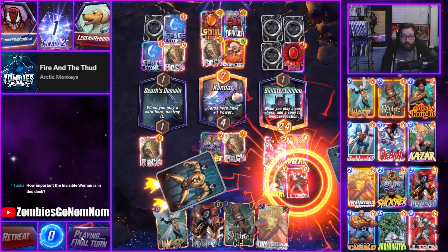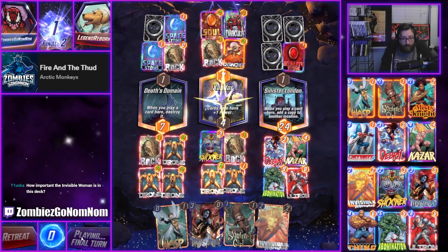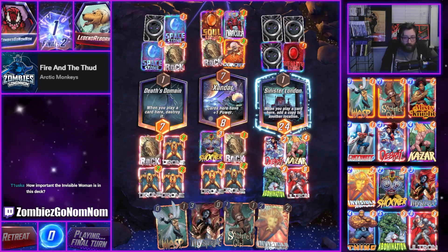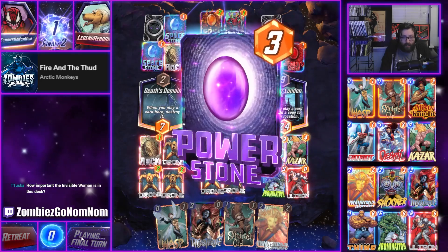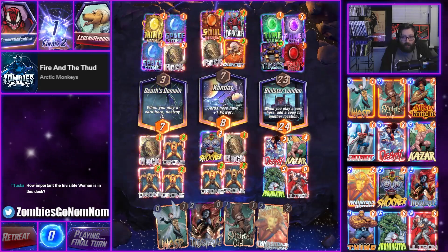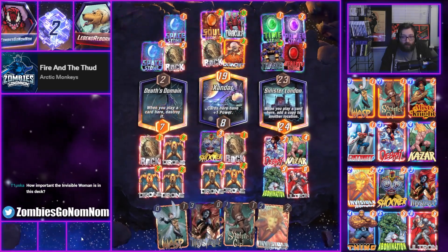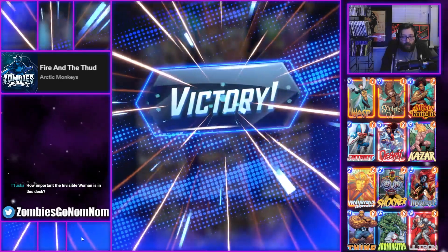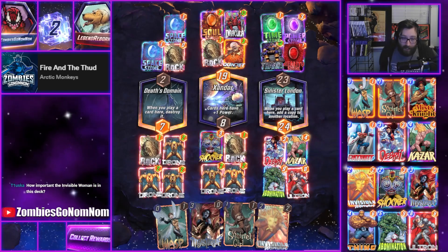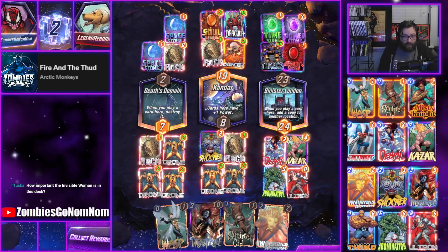They played a lot of cards. How important is Invisible Woman in this deck? You could play without her - she's a good card, she protects you against Enchantress. Ooh, they got the Thanos off, but Thanos was not enough - they were off by one. They needed the board space to play all the stones, so Debris probably won us that game because they couldn't play out all their stones with Thanos and get a copy of him.